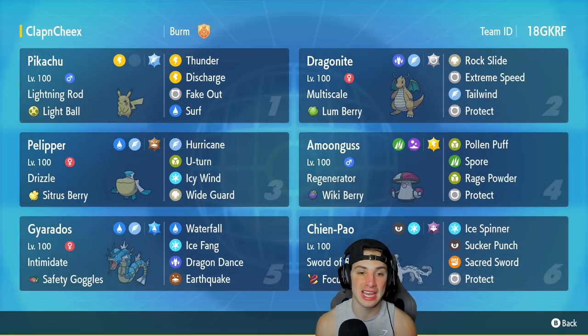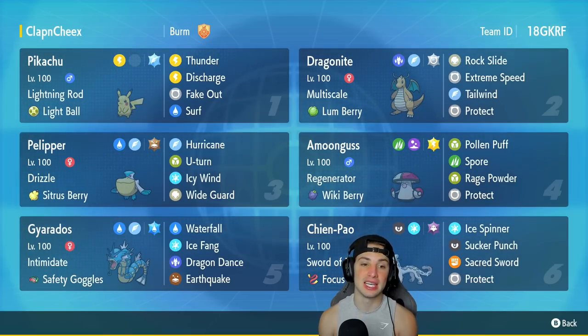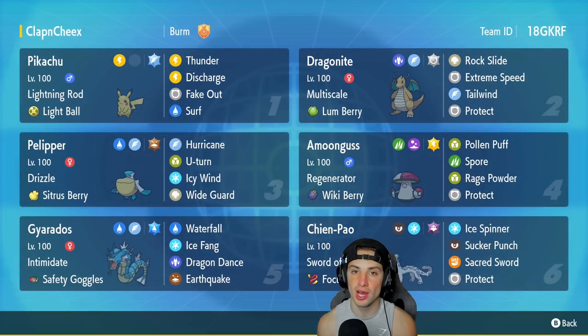I haven't used Pikachu on the ranked ladder yet for Scarlet and Violet — definitely used it in Sword and Shield but not here. This one has Lightning Rod, the Light Ball as its item, which is pretty much the only item a ranked Pikachu can hold. Its moves are Thunder, Discharge, Fake Out, and Surf.